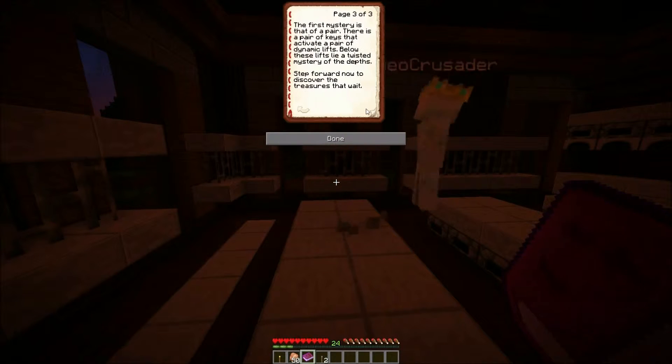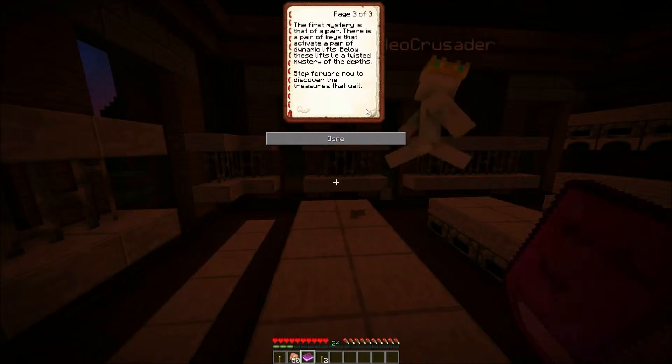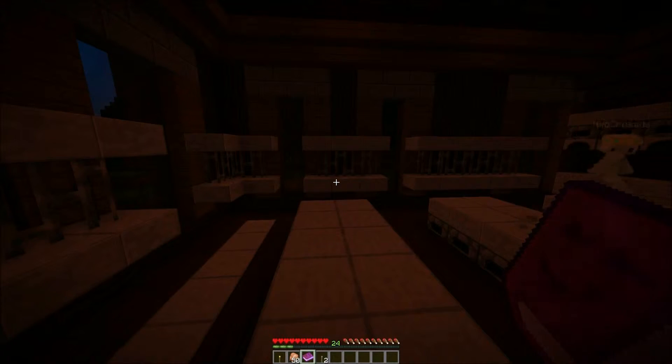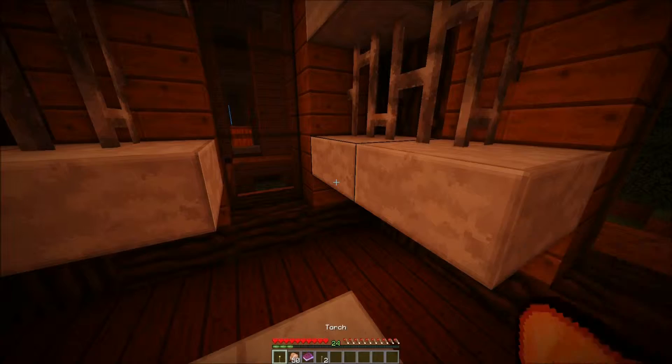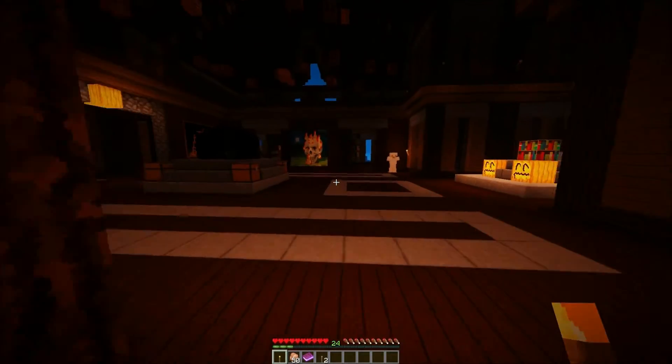Gotcha! All right, got that one! Now I have to solve the puzzle with the lifts. The first mystery is that of a pair — a pair of keys that activate a pair of dynamic lifts. Below these lifts lie a twisted mystery of the depths. Step forward now to discover — okay, the step forward part has to be with just the entrance. I can't even get out of the room.